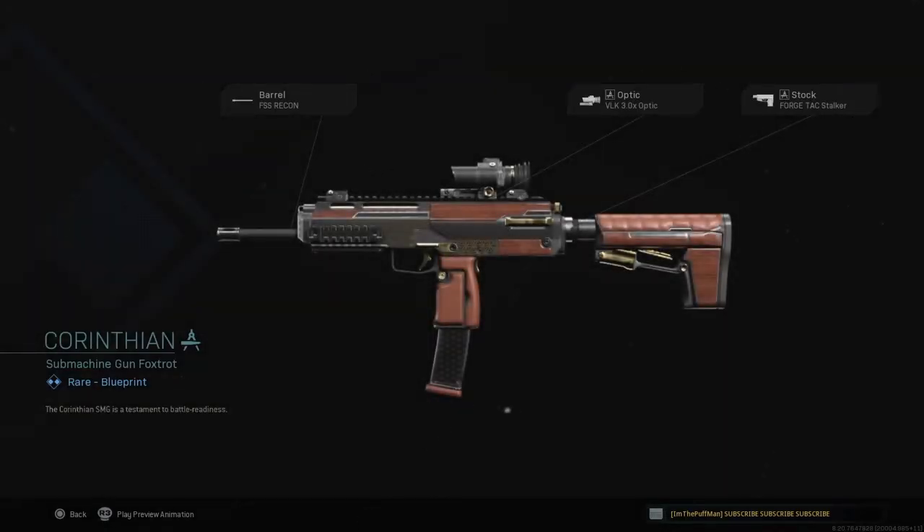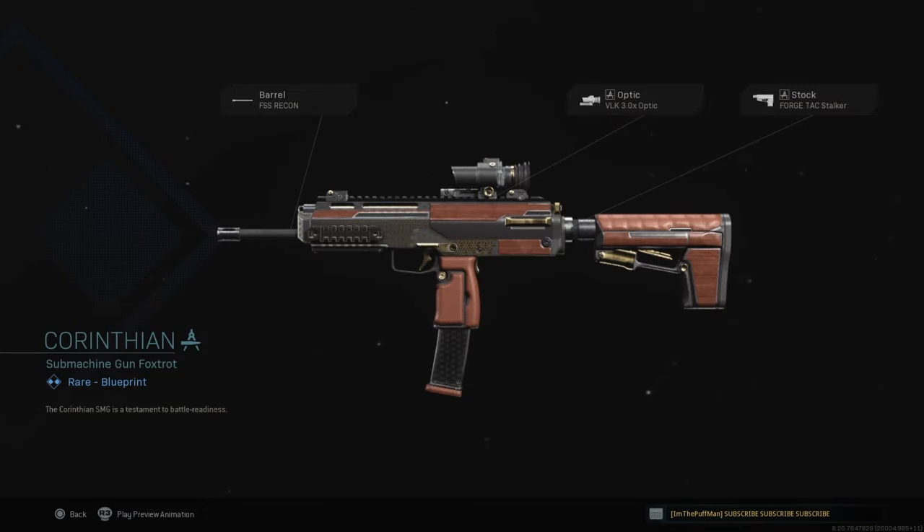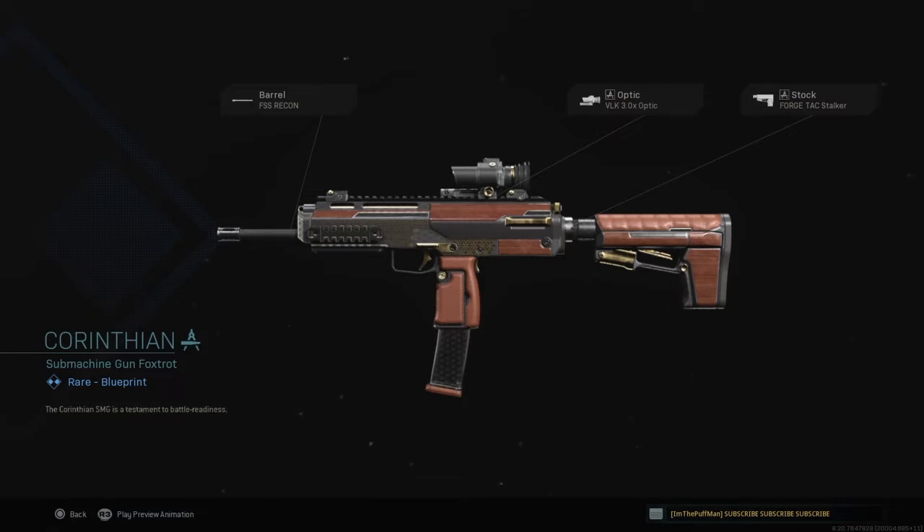So this one here is the Corinthian Submachine Gun Foxtrot — it's a rare blueprint. The Corinthian SMG is a testament to battle readiness. For the barrel they've got the FSS Recon, for an optic they've got the VLK 3.0x optic, and for a stock they've got the Forged Tack Stalker. Pretty sexy gun with the rare blueprint — only three attachments.